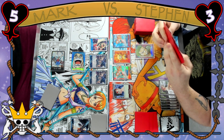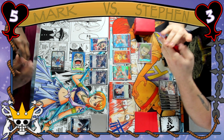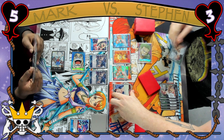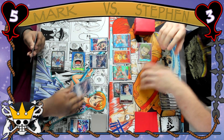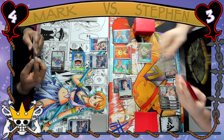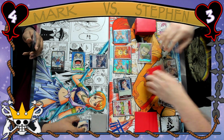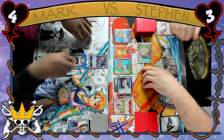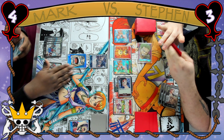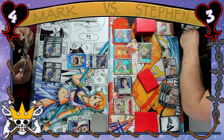Steven is deciding what he wants to do here — we know he has the Jet Pistol in hand. He starts off by swinging 5k to lead and Mark counters out again with Perona. He attaches the Don to Neko Robin, removes the Buggy, and Mark does decide to take this life. It looks like we are going to see the Otama Pistol combo — Steven viewing that Crocodile as a threat. Typically you like to save the Otama Pistol combination for the 6 cost Luffy in the Ivankov matchup, but at this stage in the game Steven thought that was the right play to make. We'll see if it was.